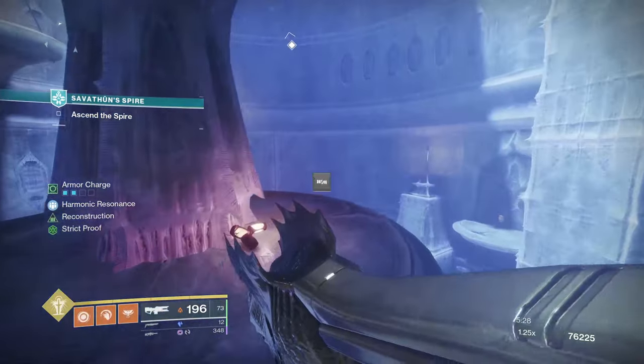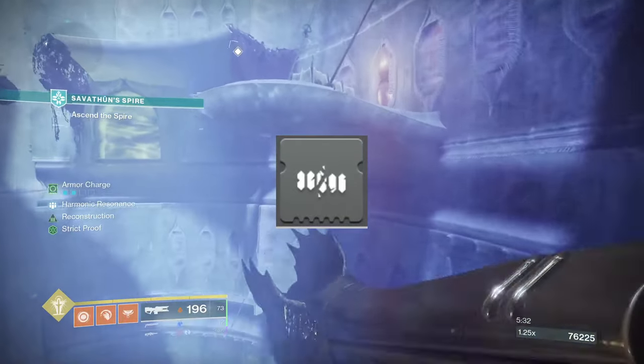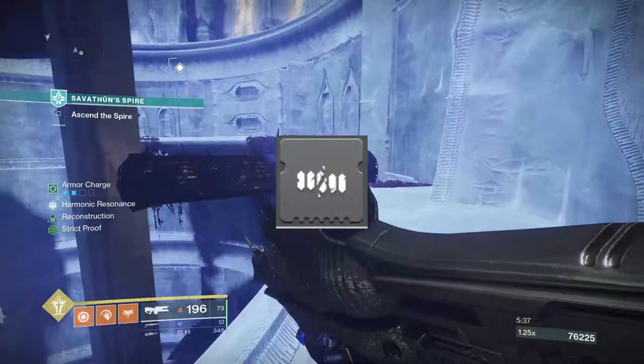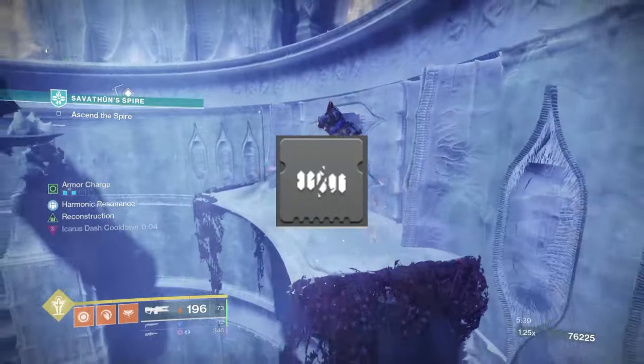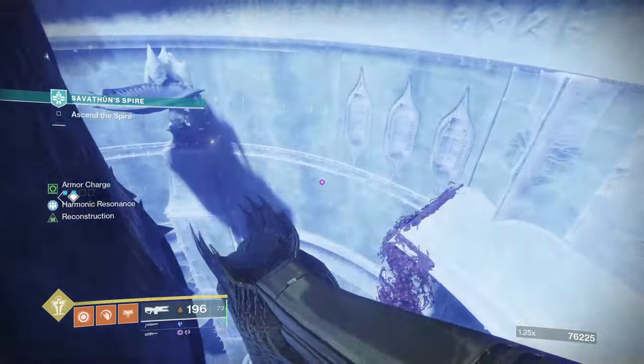The last of the standard mods is Minor Spec — still 7.7%, but it's against your rank-and-file combatants. Think of this as any time you see a red bar or an enemy with no special name above it. This is when you'll want to use Minor Spec.